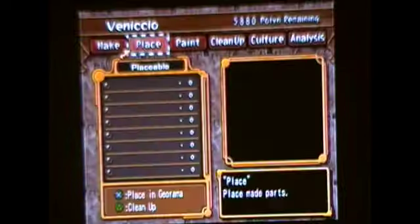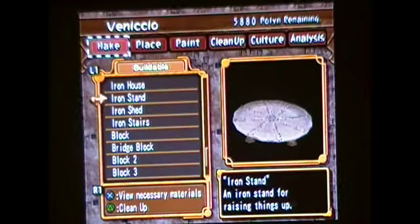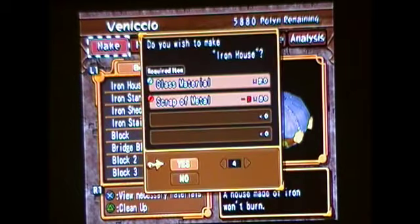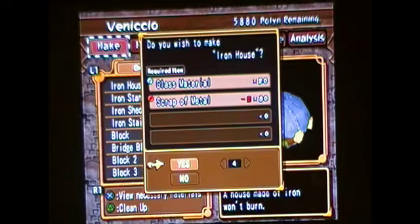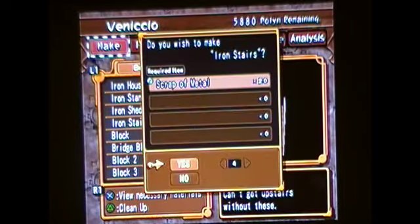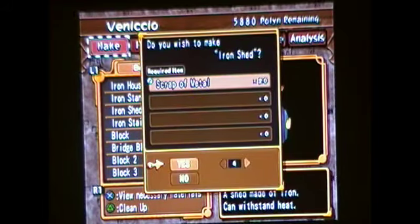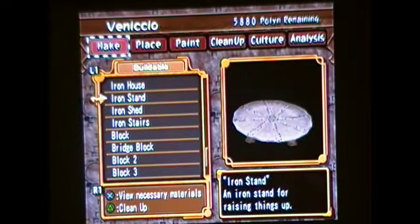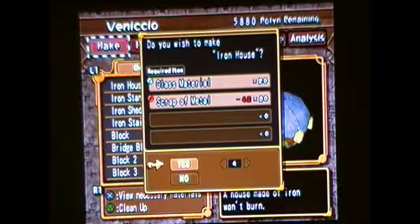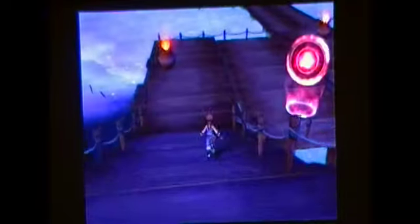Alright, should have all the materials made. What? Are you kidding? Oh jeez. At least make 4 of these — and then I'm going to need 4 of these too. So I need 43 straps of metal — ugh, jeez. Alright, hopefully I have everything I need this time.